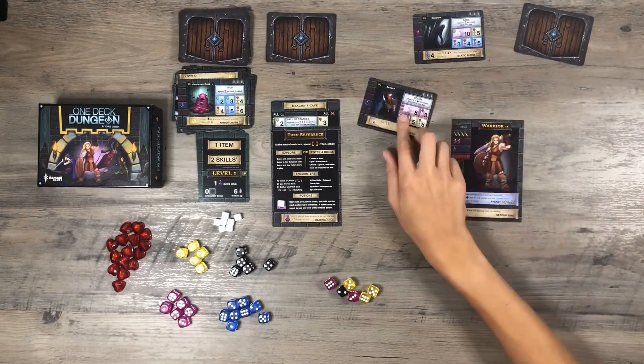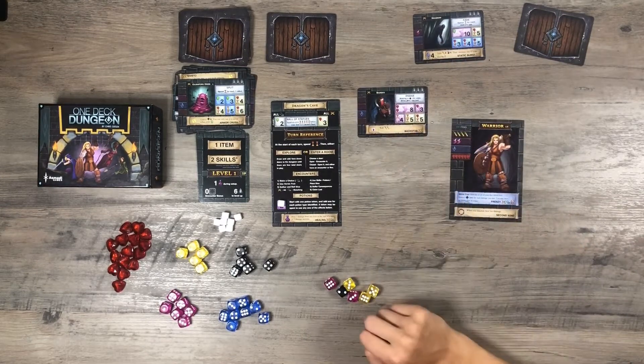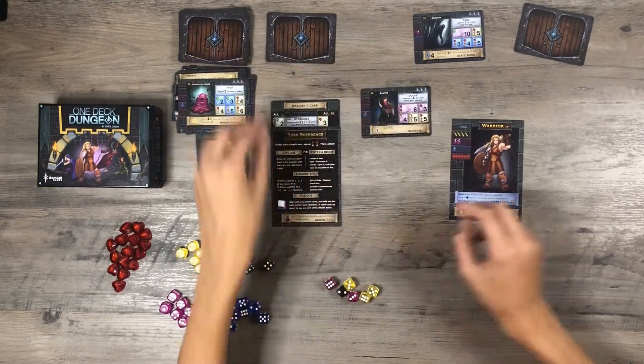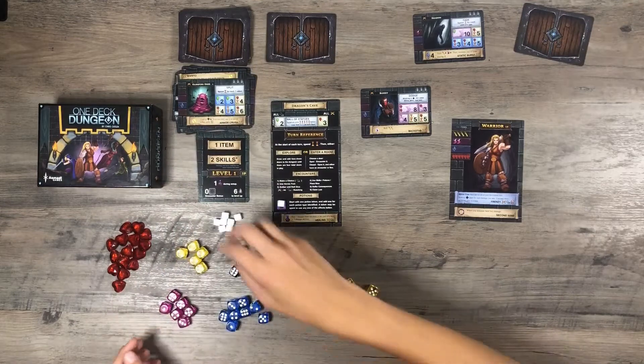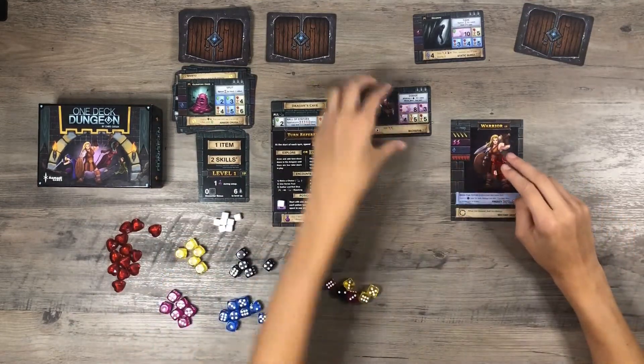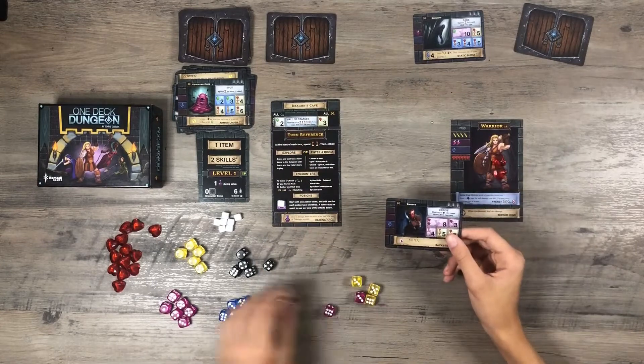I forgot about his special ability Dodge — need to spend three dice. So I am going to take two damage from there instead of spending the time, but that's fine. Messed that one up there, that's sad, but I still defeat him.